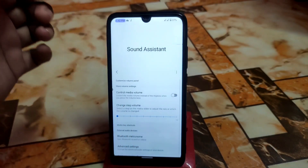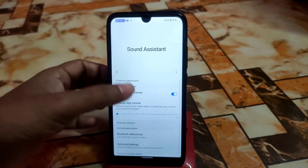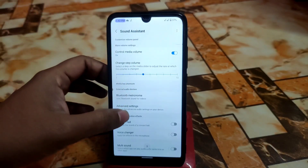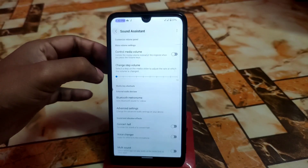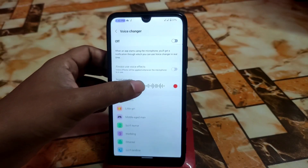Just allow the permission. Here is the Sound Assistant. You guys will get the feature of enabling control of media volume — you can change the volume states — and Bluetooth, a metronome, and other things. We also have advanced options like voice changer.